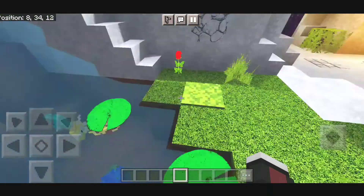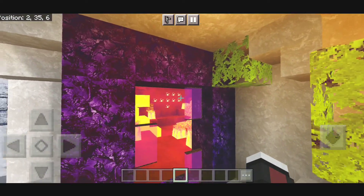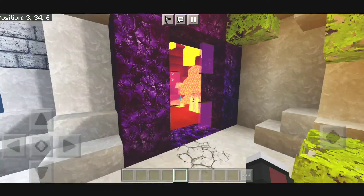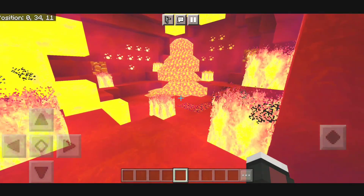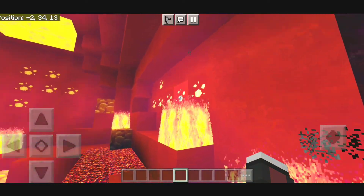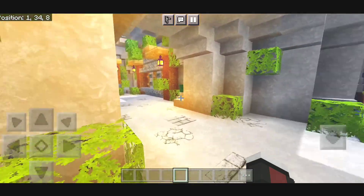There is a rose over here — looks pretty amazing. I will now show you the nether section — how things are going to look like in the nether. This is the obsidian, looks pretty amazing with a new texture. These are the glass — the purple glass looks pretty cool. This is how the nether will look like. We have glowstone, nether rack, fire, lava, and quartz over here. We have magma block, which looks really amazing.